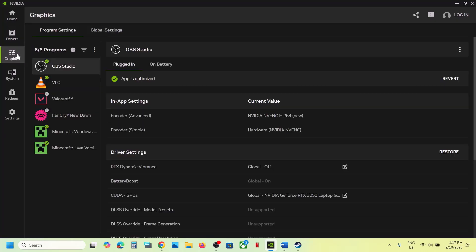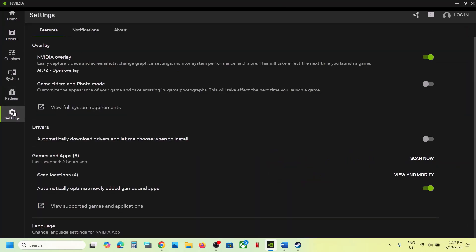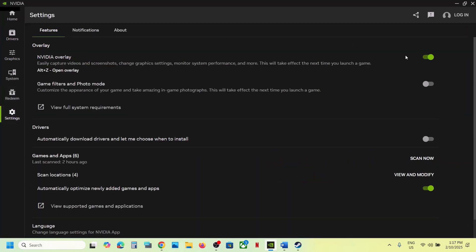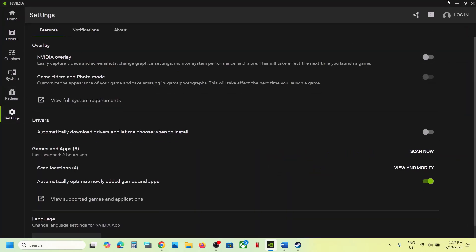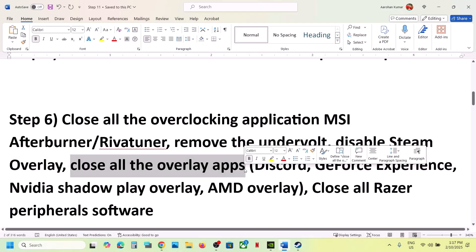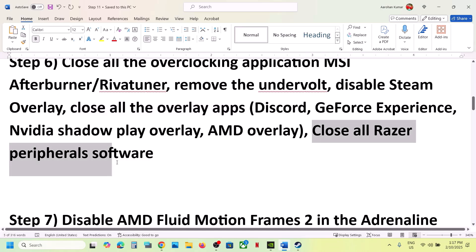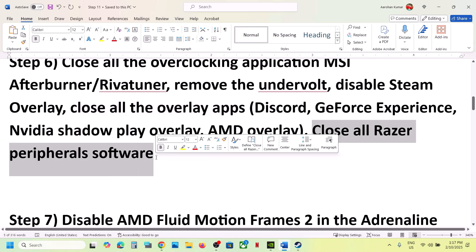If you have the NVIDIA app, go to Settings and find the NVIDIA overlay option. If it is on, turn it off. Alternatively, simply close all overlay applications and then launch the game.